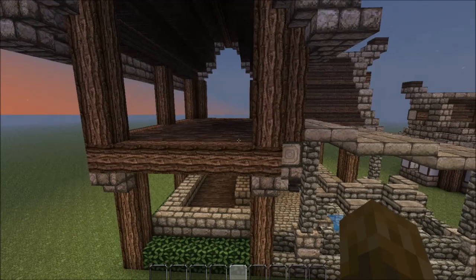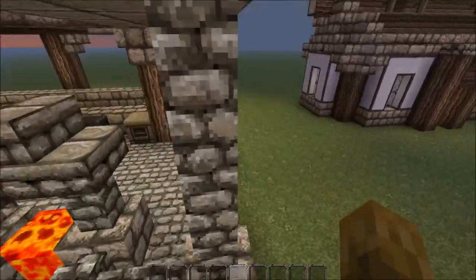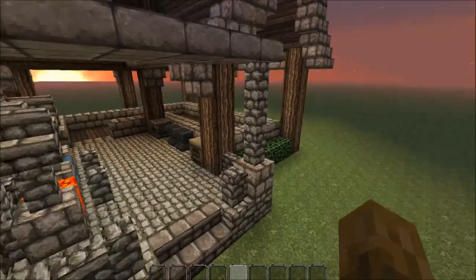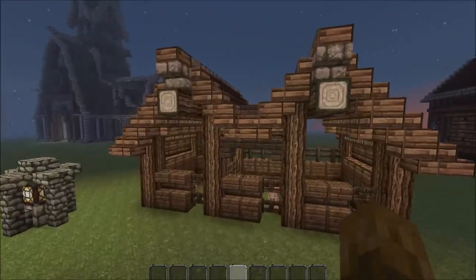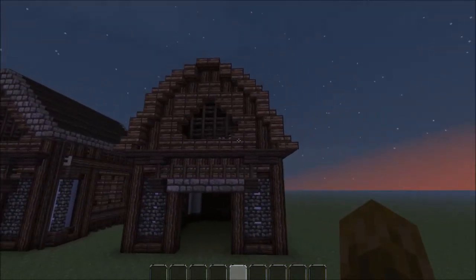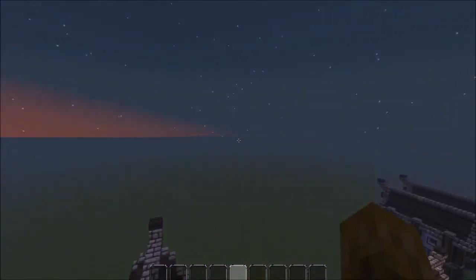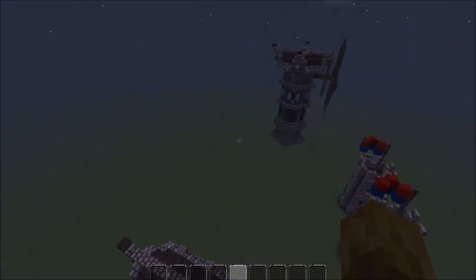I couldn't remember what I called it there, apart from this window here. Mainly, this was just to see if it burns down — and then if it doesn't burn down, great, we can put it in the other world. Here's a stables that I'm going to do a Let's Build on — it's got pigs in at the minute. Here's one barn, and here's the second barn, which is much better.